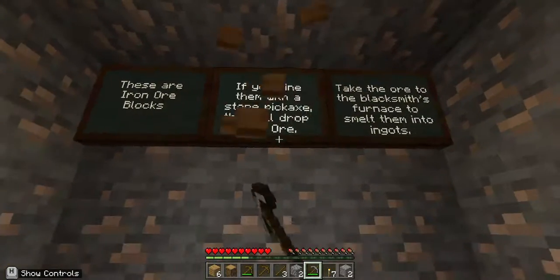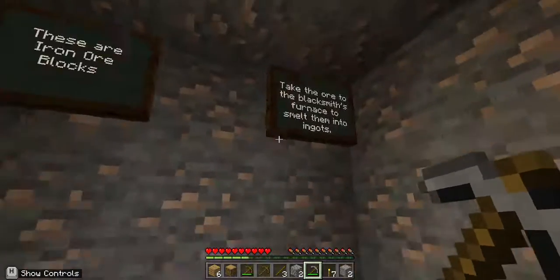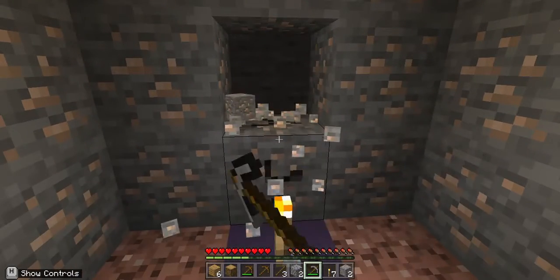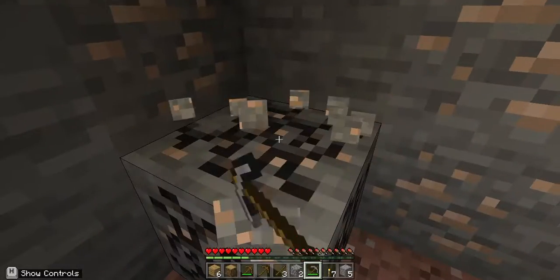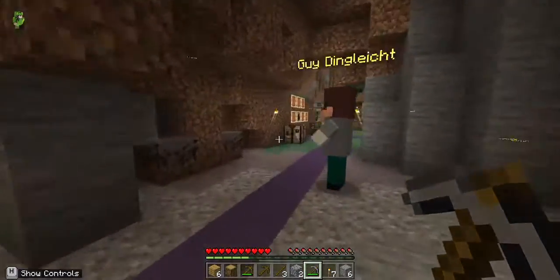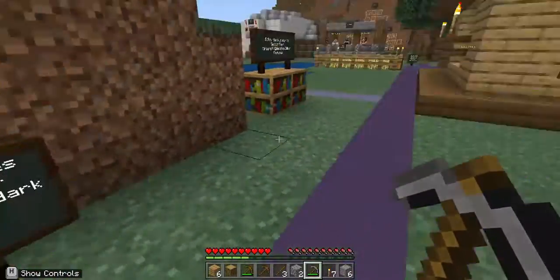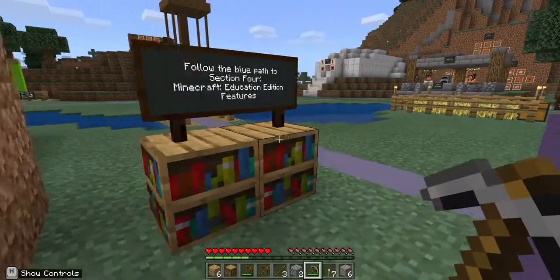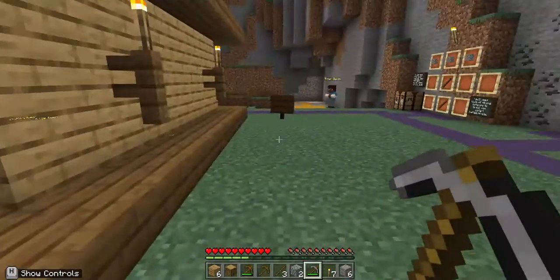These are iron blocks. I broke it and I don't know what it said, but anyway let me know in the comments. I guess that's enough iron for now because I'm not in survival and I don't need a lot. Now where do we go? Follow the blue path to section 4: Minecraft Education Edition features.